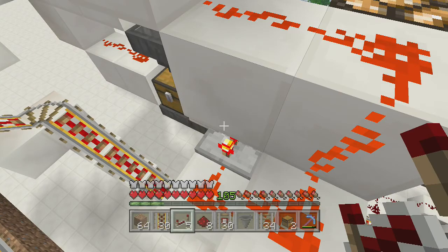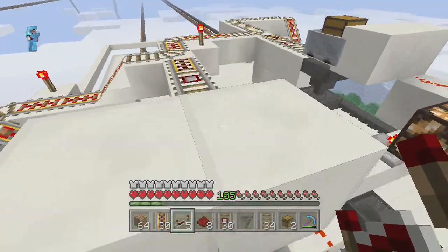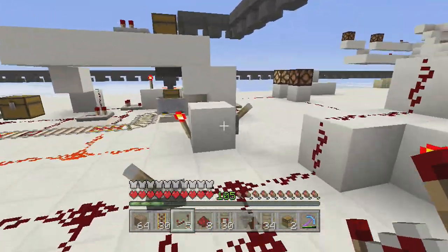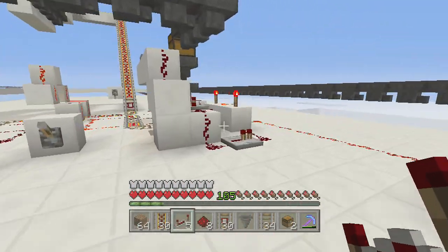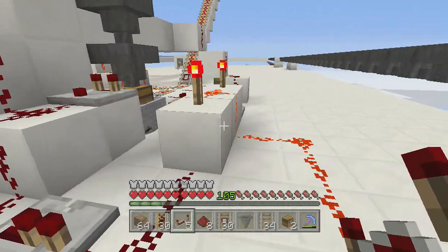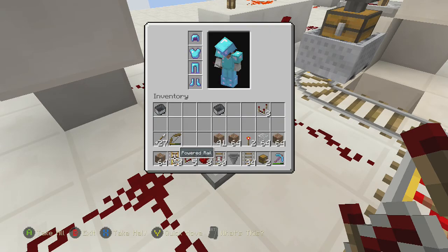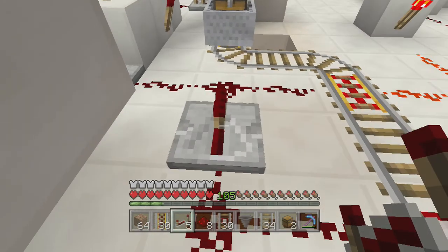I will build this for you in a tutorial later on, not today. So the loading system is more fancy - we're gonna have a look at this one. These two are identical but they are slightly different builds. So we're gonna have this signal from the detector rail going into a repeater, a redstone repeater. This redstone repeater acts as a diode.